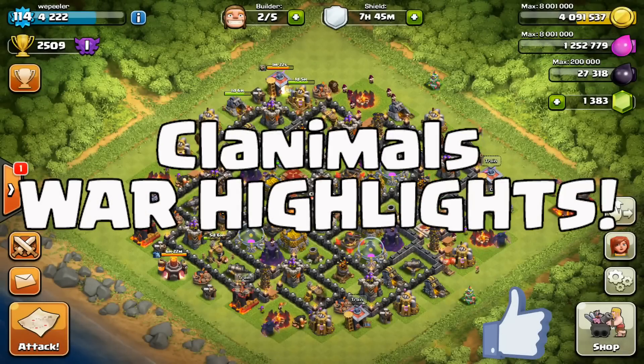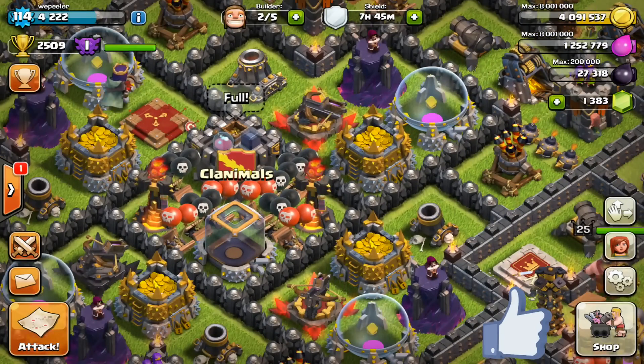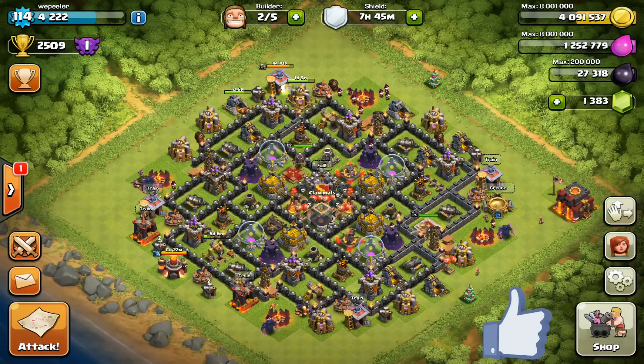What is up y'all, it is your boy Wepeeler back in the house with some more Clanimals war highlights. With my town hall level 10, the base is looking good — we got another expo up to level 4, my AQ is now at 22, and we did a few more walls. I'm very proud of this base. If you guys are at town hall 10 and need a good farming base, I would recommend this one.